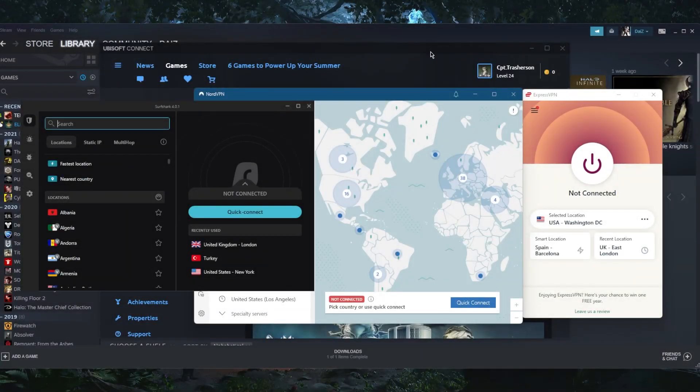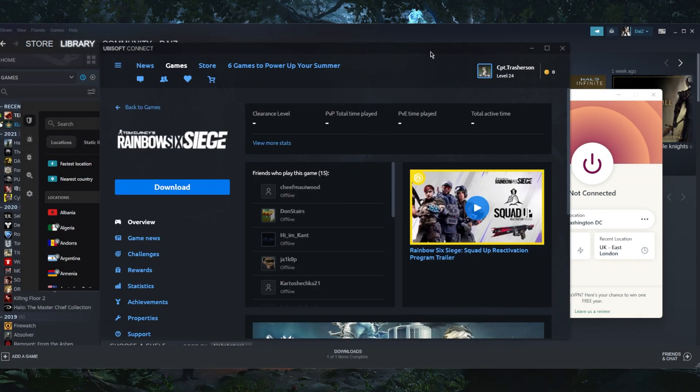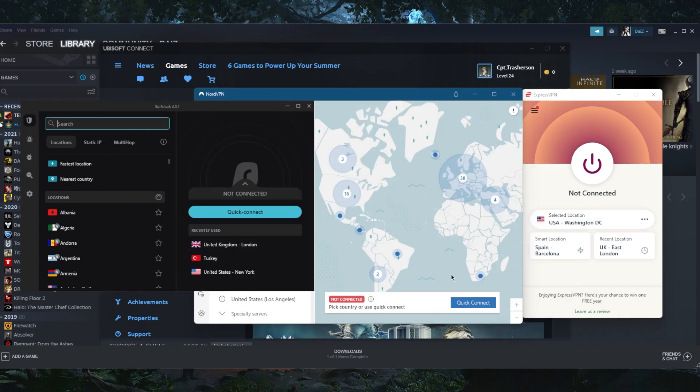Welcome back. If you're trying to play Rainbow Six Siege with a VPN and having ping or latency problems — I'm on my laptop, that's why I have the option to download it here, but it's on my other PC — that doesn't take away from the points I'm about to make. ExpressVPN, NordVPN, and Surfshark are going to work very well.